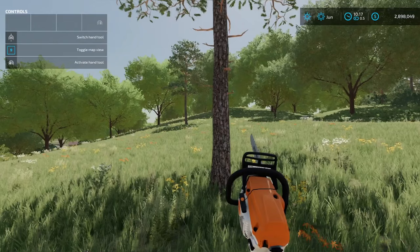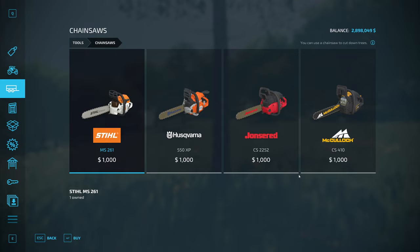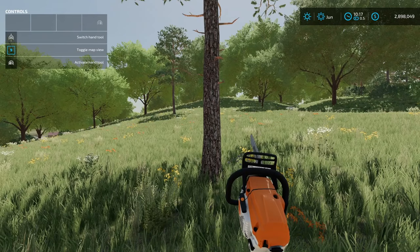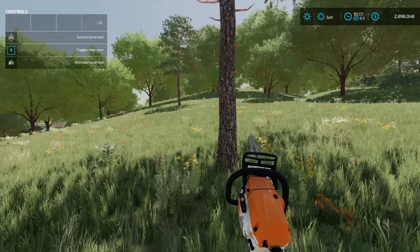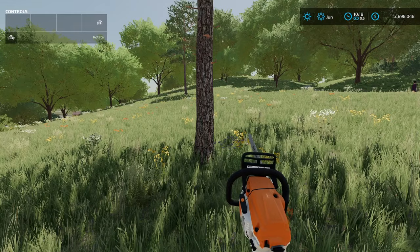What you need for sure is a chainsaw, which I have here. If you go into tools in the shop and scroll down to chainsaws, they're going to cost you $1,000, which is not bad at all, and they're all the same so it doesn't matter which one you get. On PC, you can use your mouse scroll wheel or hit the number one key to switch between your tools, and rotate it with the right mouse button. If you're not on PC, check your controls in the top left.